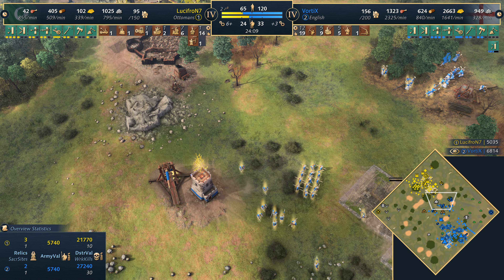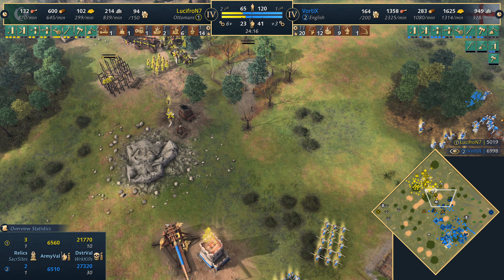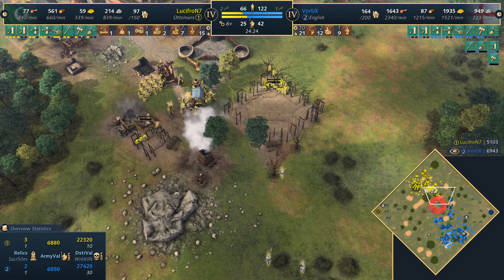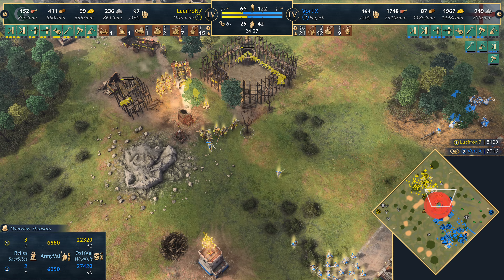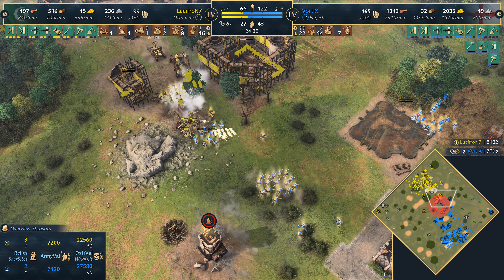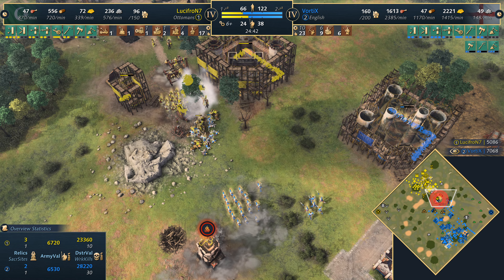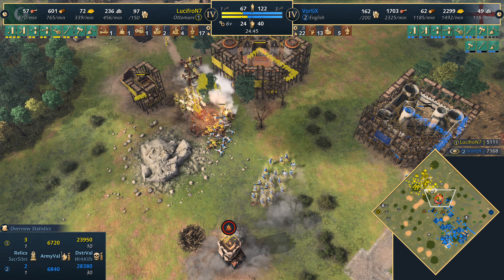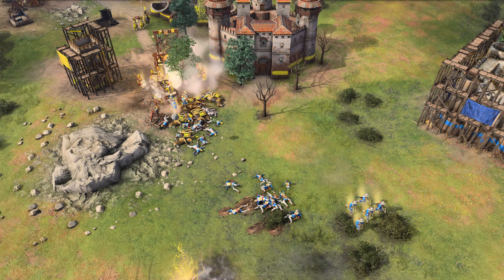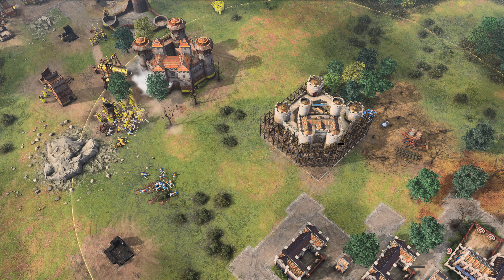Vortex is getting a second keep in the middle. Trebuchets continue to fire off. Down to 64 villagers versus 118 — down to 32 military versus 60 for Lucifron. He's gonna need a big miracle here. The manganels are deploying against the man-at-arms and longbows hiding in the stealth forest. He's repairing the manganels, keeping them alive — getting so much value. Lucifron making absolutely the most of his limited army. But he loses the great bombard in the end. Vortex is coming out with a keep of his own — this could be the big fight to seal out the game. Mangonel deploys once again, and the great bombard gets there as well — an absolute massacre of those longbowmen. He needs a big fight and needs it now. He could look to take out that keep — Lucifron's still in the game potentially if he can take it out.